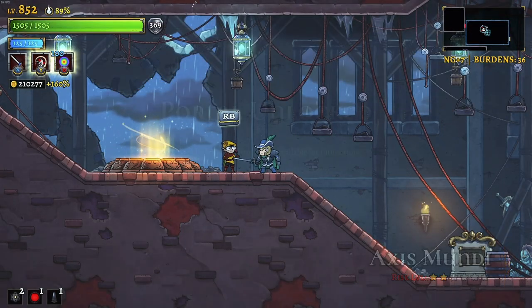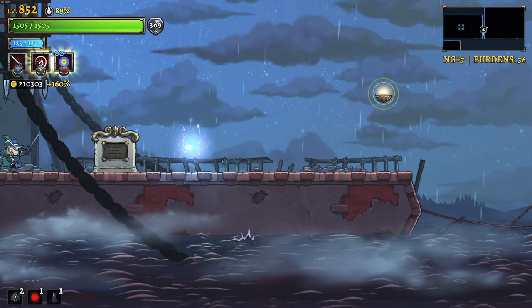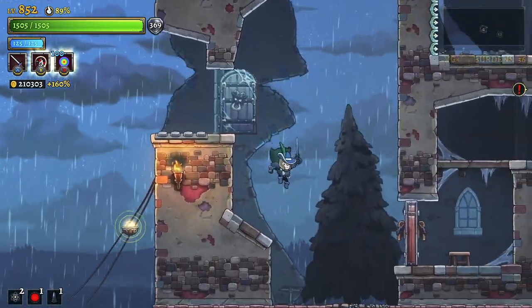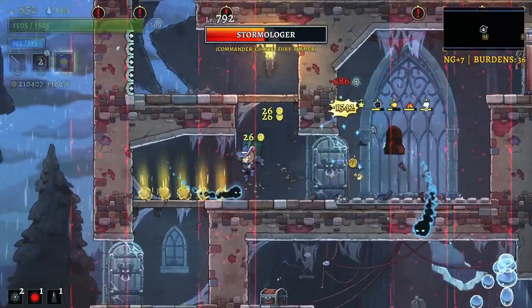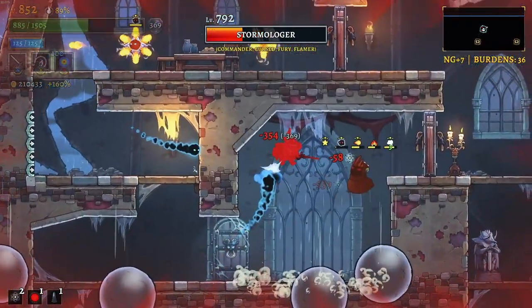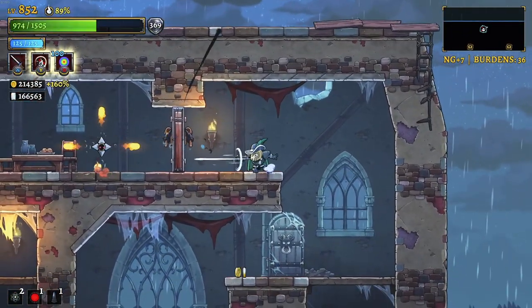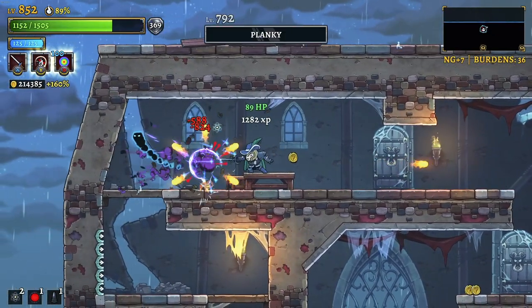Our teleporter costs 42,000 gold to lock in - we're never going to come back to this point ever again in our playthrough. But just on the off chance that we do need to run through here, having that teleporter is very, very nice. Enemies have a little bit more health over on this side. Axis Mundi starting off with a bit of a bang.